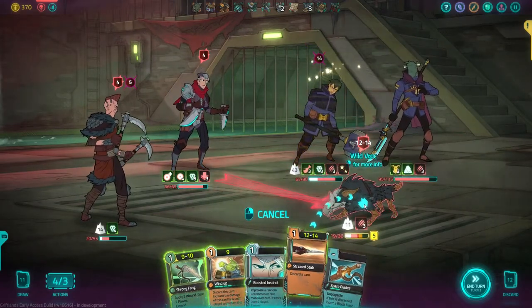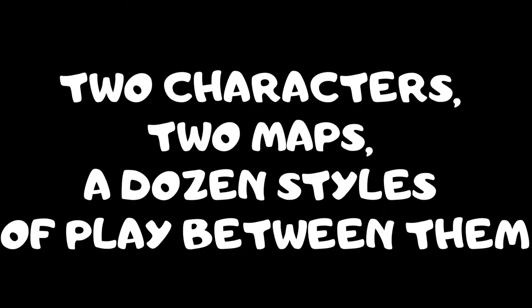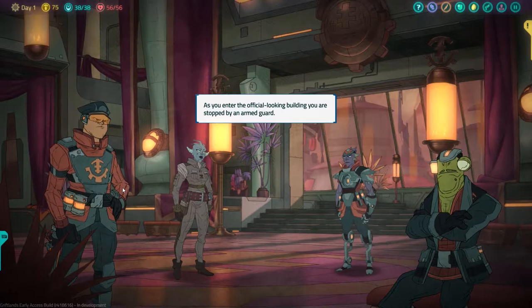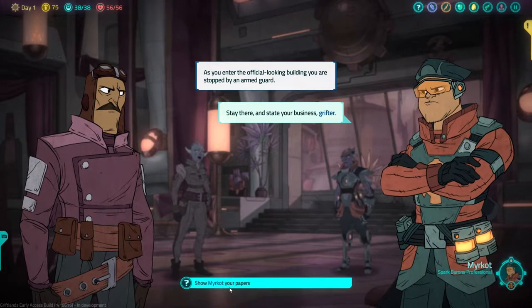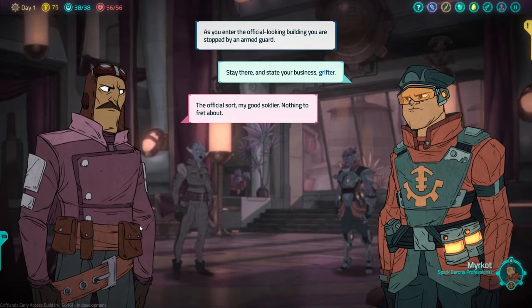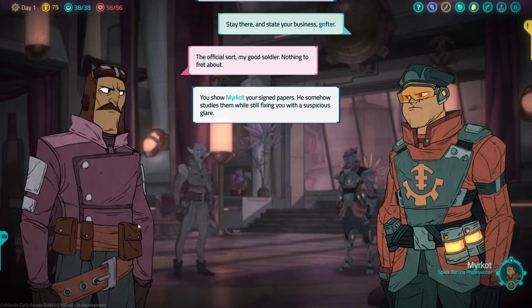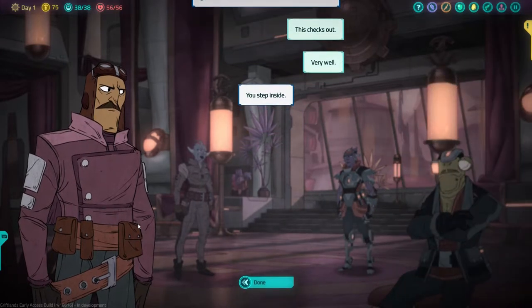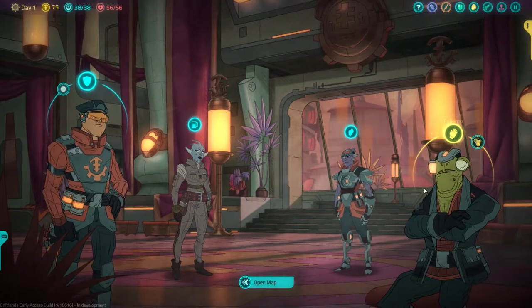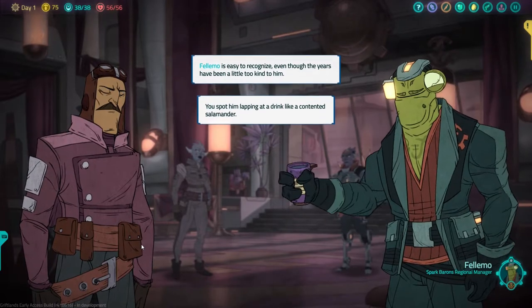Now would be a good time to double back and talk about Sal and Rook, and the world they inhabit. I love how much agency you, the player, have in choosing which factions to ally yourself with. Each faction has its own dedicated NPCs, characteristics, engaging lore, and even specific cards — or rather, certain cards you'll gain more easily when aligned with one faction versus another. Identity, as I said, is tied to the characters of Rook and Sal. Excellent news, as personality is one ingredient neither of these two lacks.